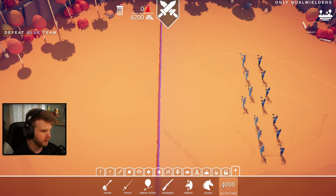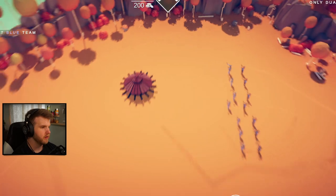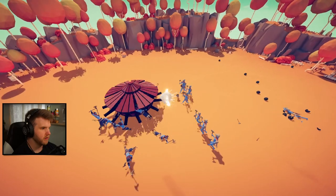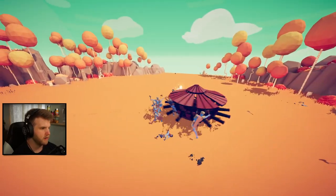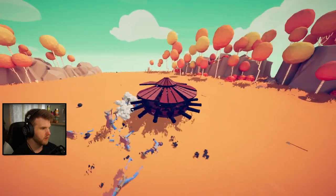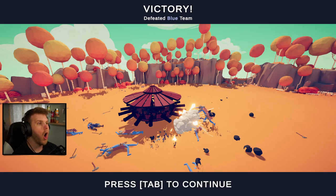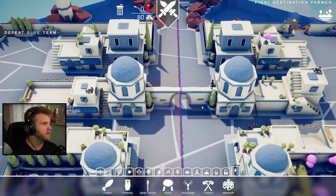What else could we do? Jouster? Da Vinci tank - I can try! Let's try out the da Vinci tank. Oh my gosh, that is terrifying - it's just a giant set of cannons! Did I win? Dude the da Vinci tank is kind of sick - it's like the spinning wheel of death!